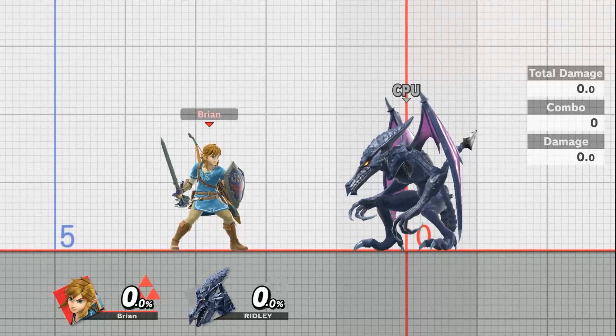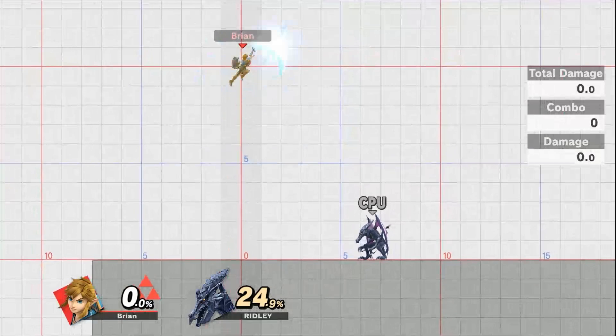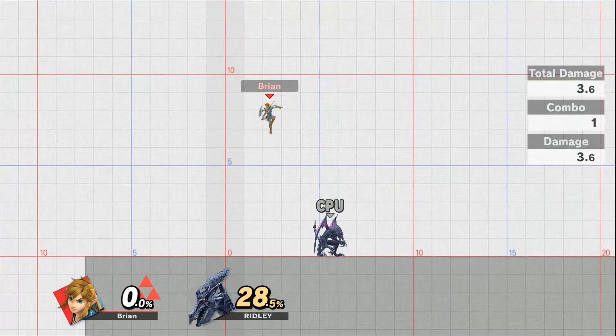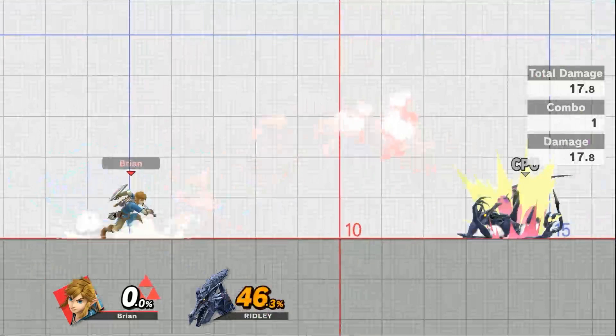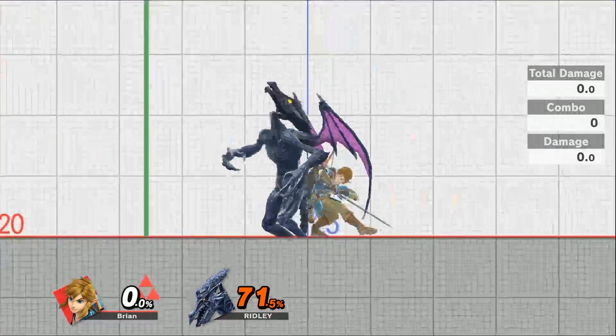And finally his up special, which is going to be the spinning sword attack. You can see it's going to get quite a bit of range, especially on that last hit. This is also how you can recover — you can get over 10 squares if you jump and hit it at your maximum height. That's your spinning sword attack, and it's also a way to set up combos: grab them, punch them up, and spinning sword attack for a really good combo for Link in this game.